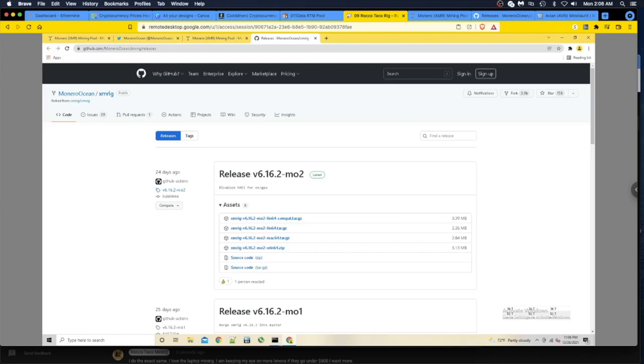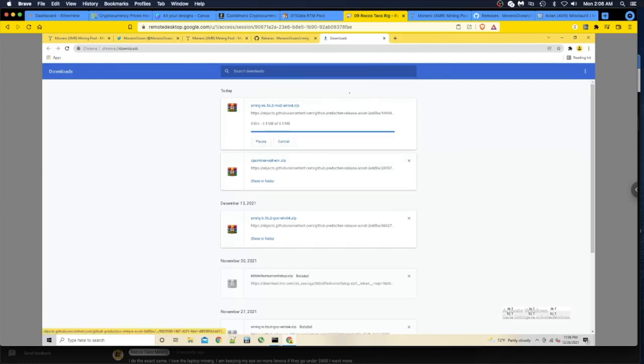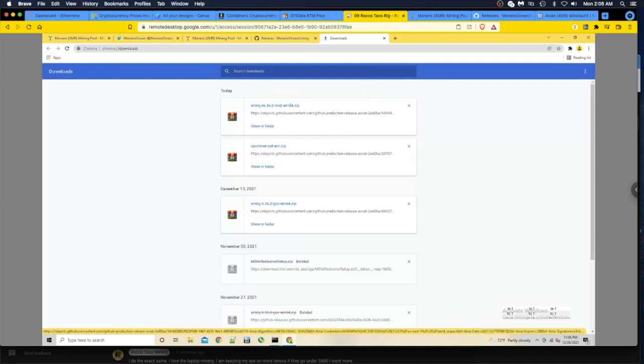I'll do Windows 64-bit. Chrome flags it as dangerous since there's an executable in there. To get around this, I go to the bottom right, click 'Show all', then 'Keep anyway'. Now it's downloading - XMRig MO2. Let's go show in folder, then extract it. I have a miners folder set up - let's go to C:\miners\cpu.